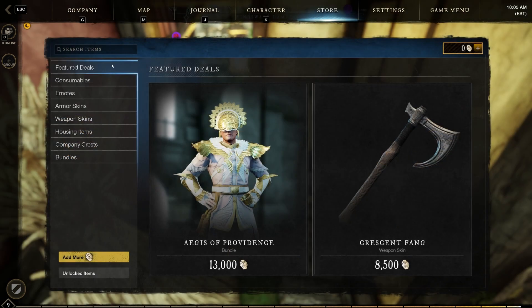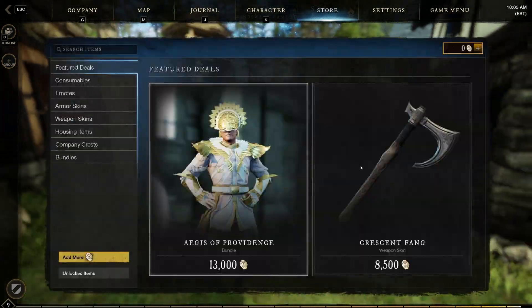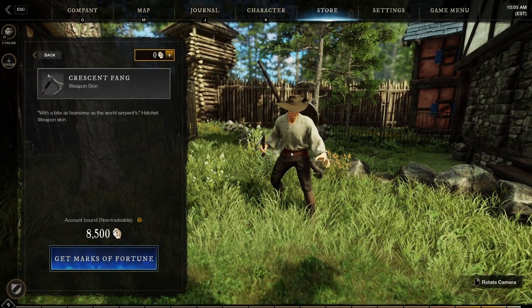Let's see what's actually in here. Is there anything pay to win? We've got a bundle here, Aegis of Providence. Not really my style. And some weapon skins.